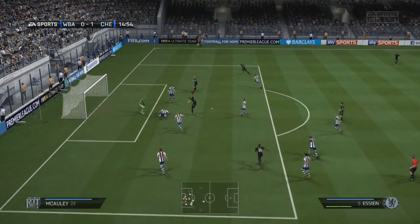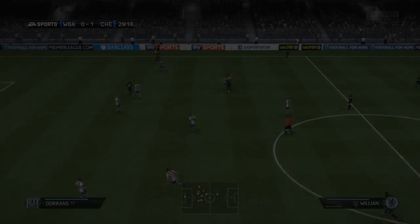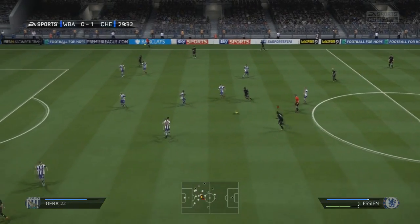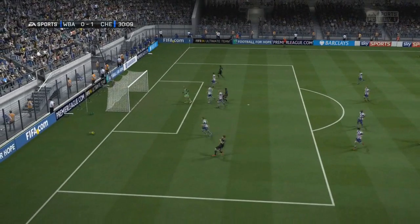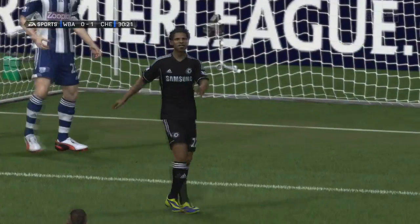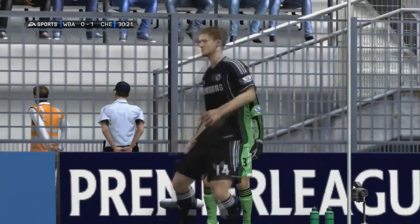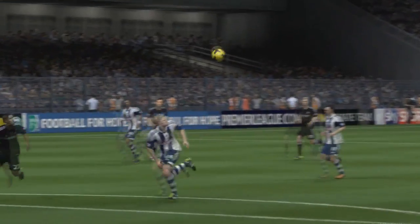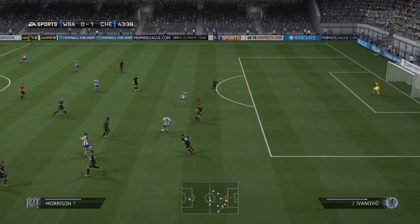Samuel Eto'o drives the ball in, Essien's going to have a good shot, but it's well saved by the goalkeeper, and we aren't able to extend that lead. Essien plays a lovely ball over to Willian — fantastic technique, a lovely run from him, playing the 1-2. Unfortunately that left-footed shot just rifled past the far left post. Lovely technique as you'll see from the slow-mo, just a little bit unfortunate.